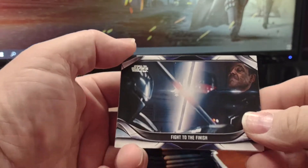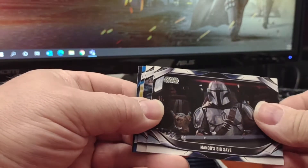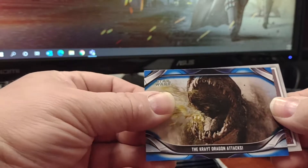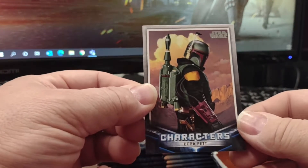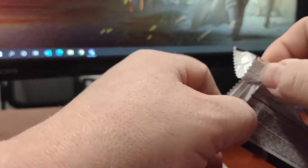Let's get ripping on this bright and early Thursday morning. So we'll just kind of breeze through the base. There should be one parallel. There's a blue. Oh, and Boba Fett — nice start off.